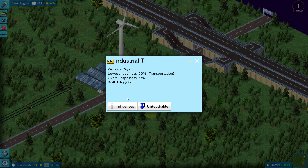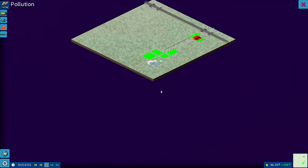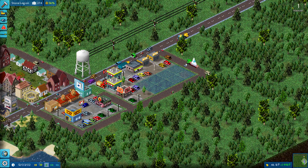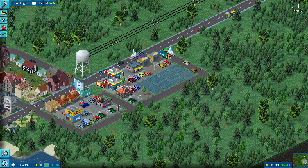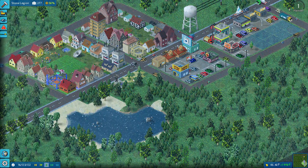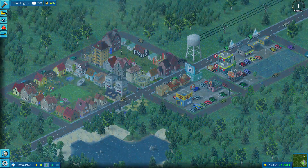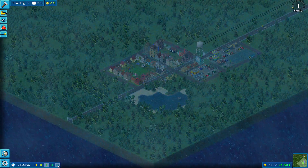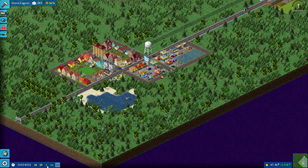Let's check out industry — lowest happiness, influences, and there's an 'untouchable' option that maybe prevents it from being destroyed. There's a sailboat being pulled — ha! I think it's raining too, and it's full-on thundering. That is so cool. We can go faster if we want — I didn't even think of that. I love it.